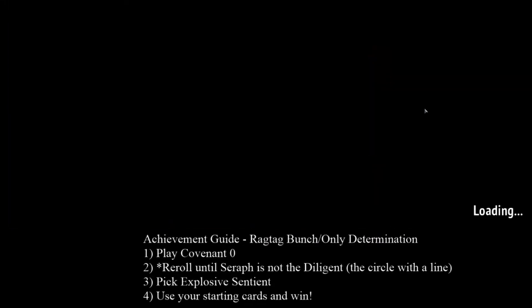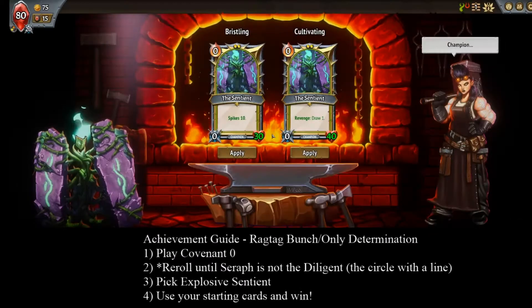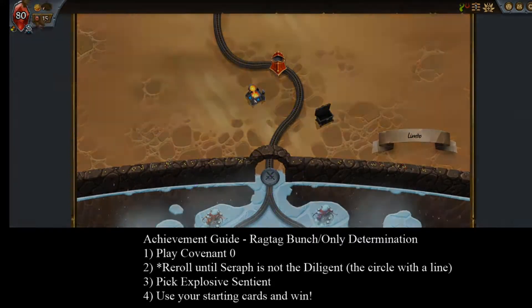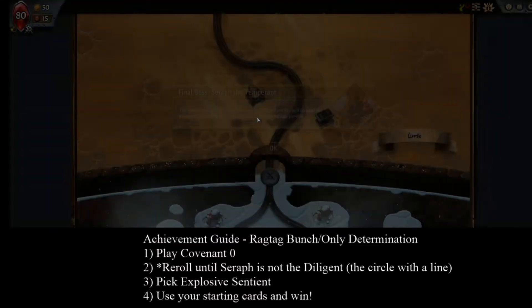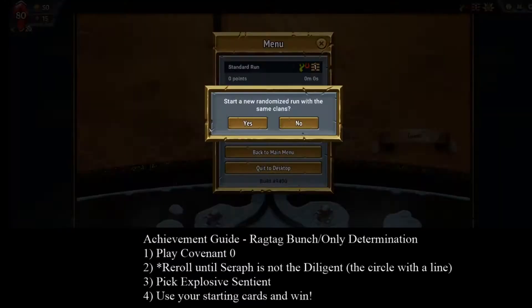Hello, I'm gonna be doing a video run-through slash guide on how to consistently get the following achievements: The Ragtag Bunch, which requires you to win a run with ten or fewer cards at the end of the run, and Only Determination, which requires you to win a run without collecting any artifacts.